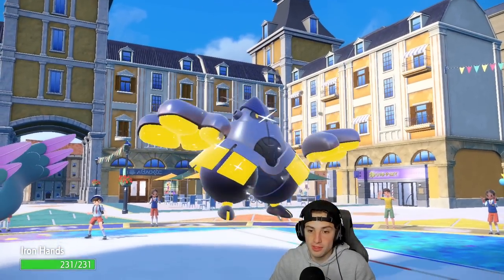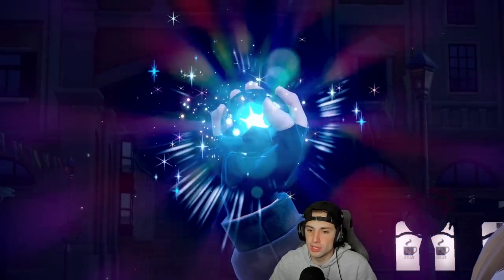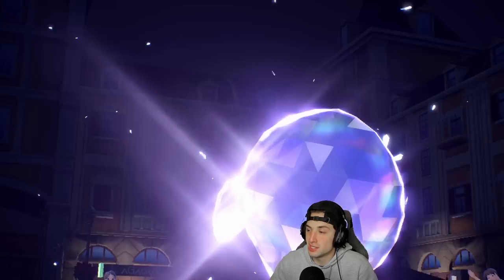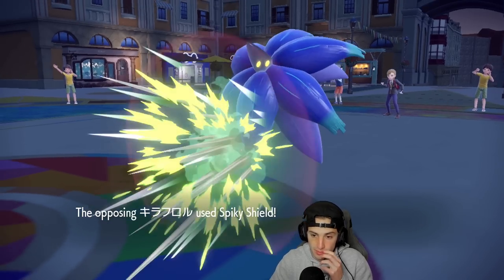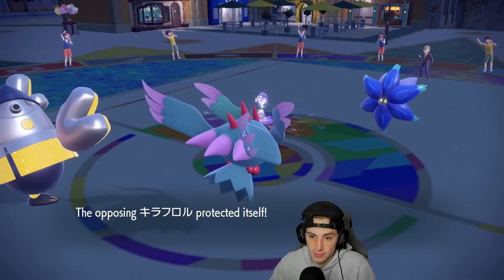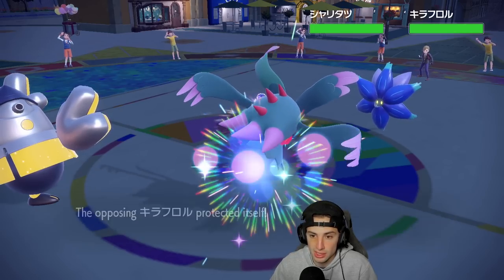Iron Hands coming out here — lovely. My only problem is that Glimora might protect and drop me with a Sludge Bomb. But maybe Glimora stays in here. Palafin gets the swap — little Dolphin's dipping back. Is that a Storm Drain Tatsugiri? Storm Drain Tatsugiri has been a thing. You are Terastallizing. We have to watch out for the water moves — Spiky Shield comes out, that's fine. I wonder what Tatsu's going for. We do outspeed that thing, which is huge. I don't want to Fake Out the Glimora — I might just Swords Dance next turn.